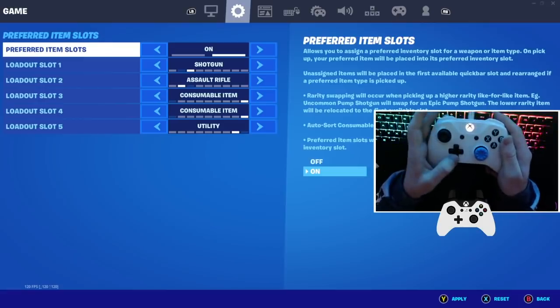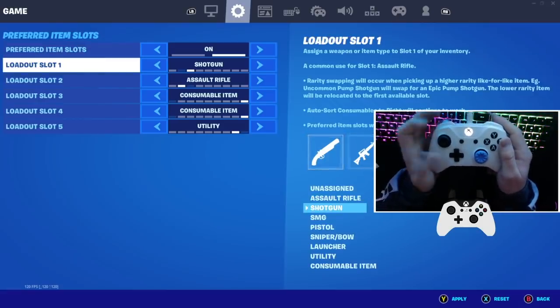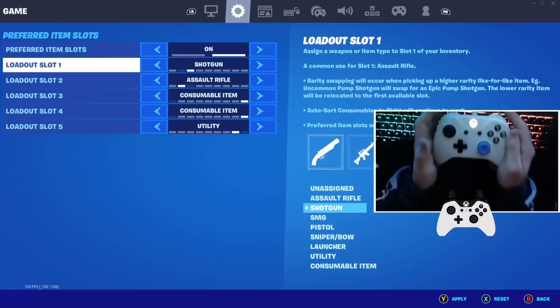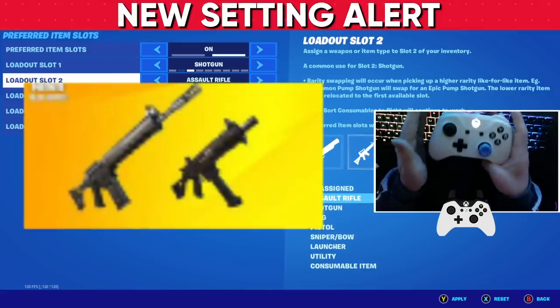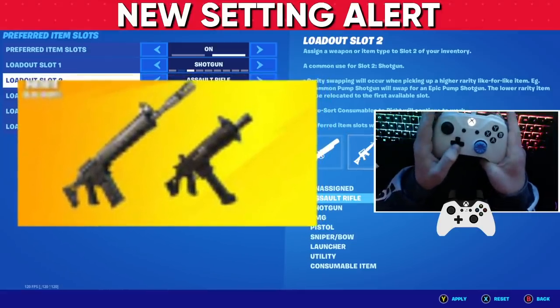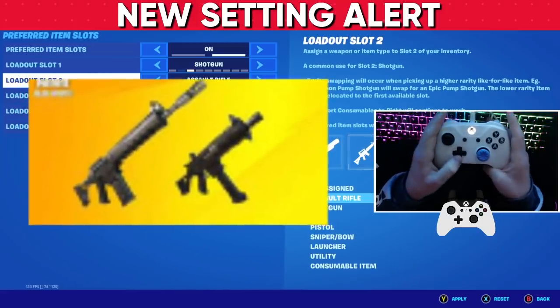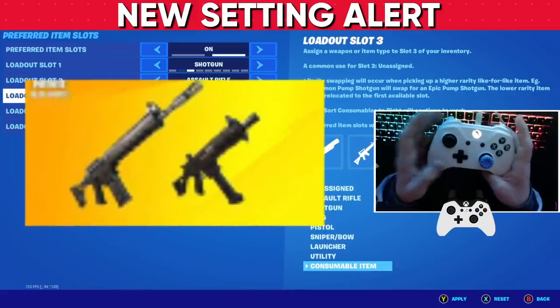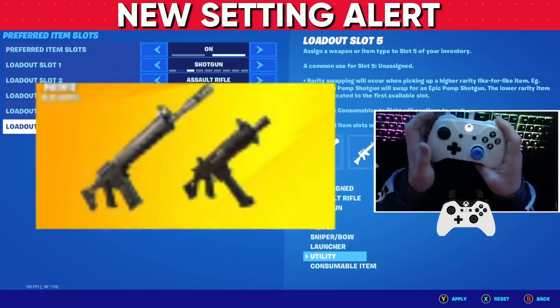In the new season, they did actually add a new shotgun and assault rifle. So for your preferred item slots, have shotgun as your first slot, and then for your second slot it's going to be assault rifle, because they added a newer sight rifle into the game that works a bit like an SMG. So we can replace our old SMG slot and put the AR here. Slot 3 and 4 should be consumable items, and then slot 5 needs to be a utility item.